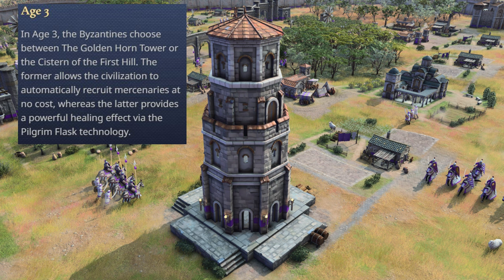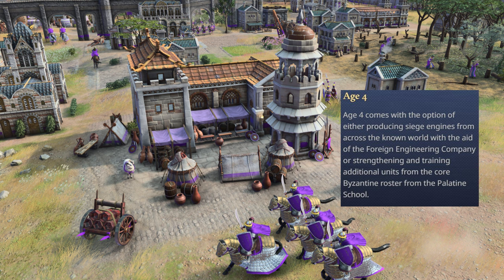In Age 3, the Byzantines choose between the Golden Horn Tower or the Cistern of the First Hill. The former allows the civilization to automatically recruit mercenaries at no cost, whereas the latter provides a powerful healing effect via the Pilgrim Flash technology. In Age 4, you have the option to produce siege engines from across the known world with the aid of the Foreign Engineering Company, or strengthen and train additional units from the core Byzantine roster at the Palatine School.